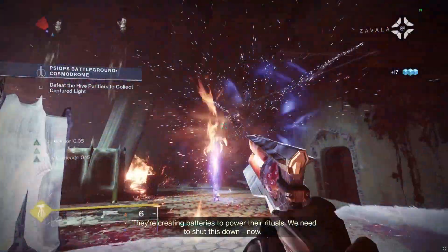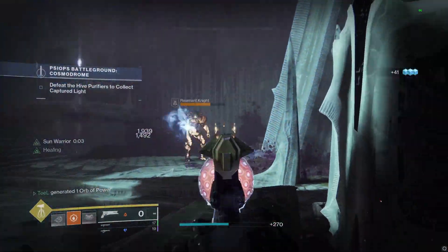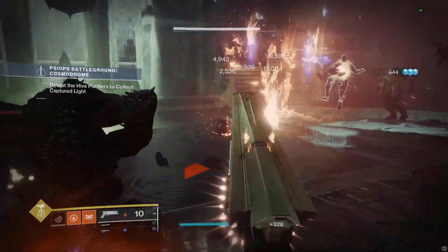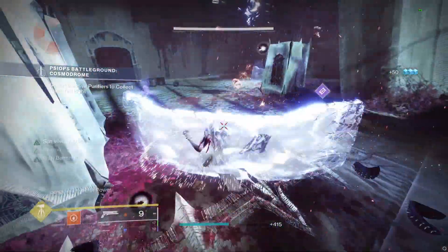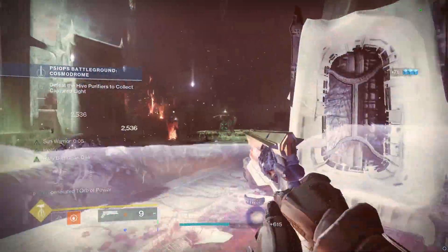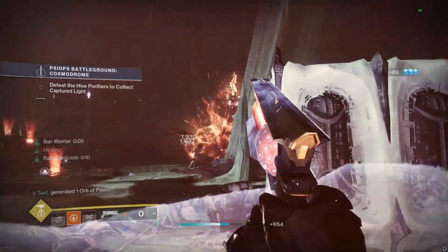Loralee Splendor is a Titan exotic helmet that released with the Witch Queen. It originally released in a form that was broken for PvP — though arguably it is still broken for PvP. Its original perk stated that when you became low health, a sunspot spawned at your location. There was no cost to this; you simply spawned a sunspot at your location when you became low health.